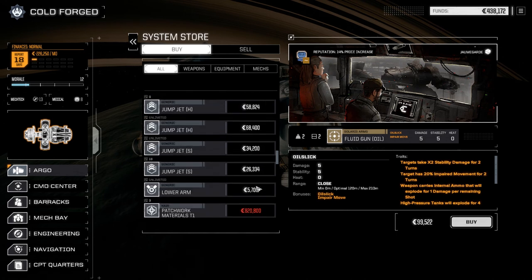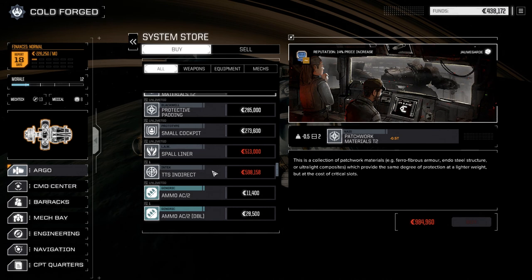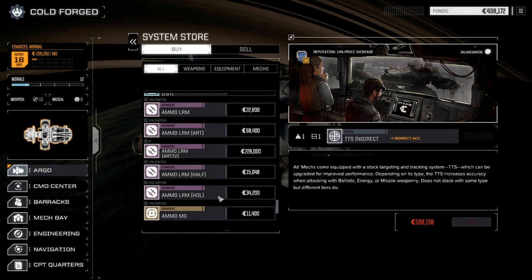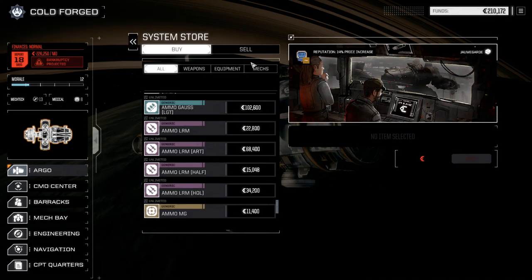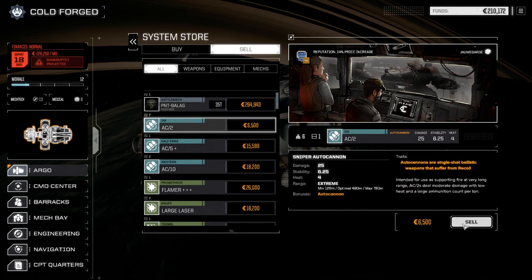Not a lot we really want. Patchwork materials are nice but we can't really do it. There's precision ammo but we can't use any of it right now. There it is - LRM Artemis ammo, I'm going to buy that. Then we'll quickly sell those two internal combustion engines we just picked up. Look at this - we've got seven AC2s.